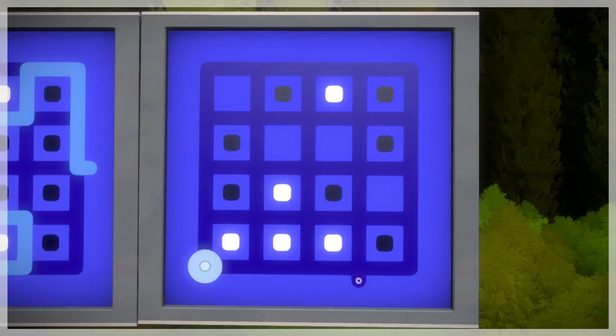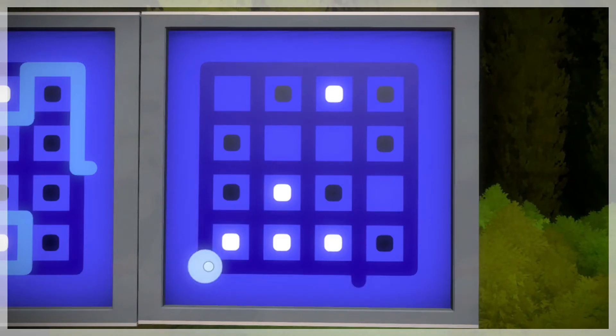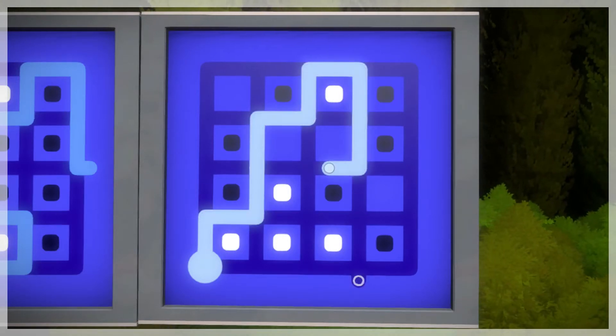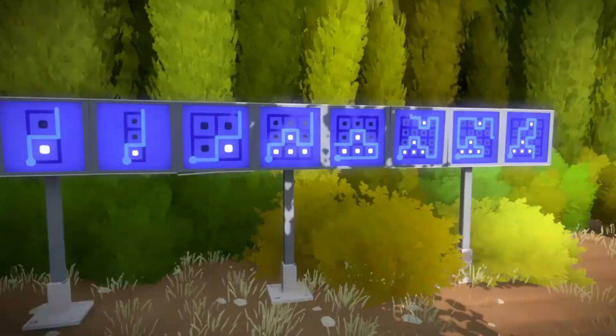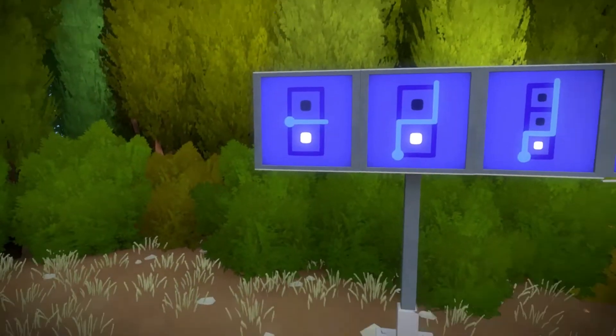This is the final one over here. For this final one, you have to go up one, then go up two, and just wind all the way back down. There you are — you have completed these little blue separators where you're trying to separate the white from the black.